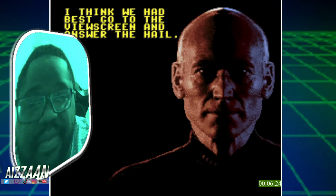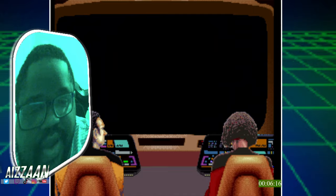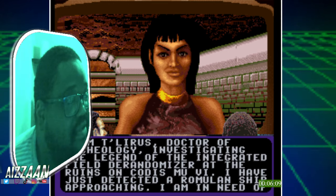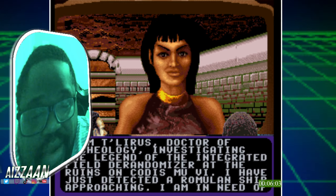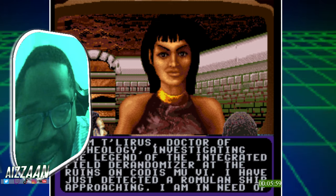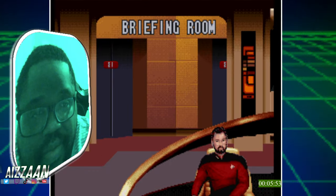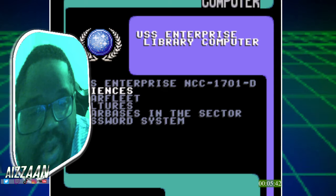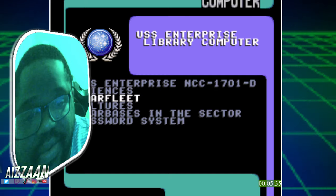Because the show was already dated, these graphics being kind of dated isn't taking much away. Look at the panels in the background — I like that, that's really cool. We need to take a look at the viewscreen. It looks like it's gonna be text heavy — no surprise there, it's Star Trek after all. 'I am Lyris, doctor of archaeology, investigating...' We're in the briefing room discussing things. It might be like one of those text games.